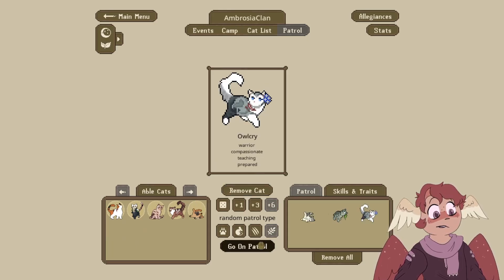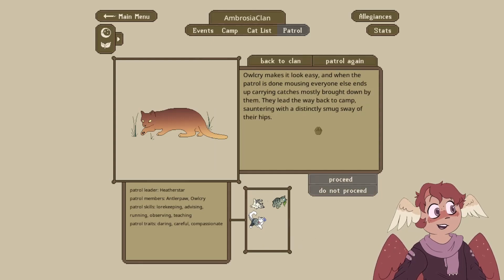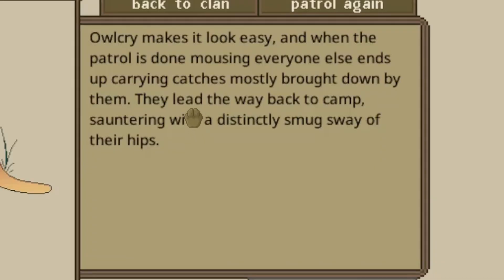Let's go ahead and put a few cats on patrol. Owlcry makes it look easy — when the patrol is done mousing, everyone else ends up carrying catches mostly brought down by them. They lead the way back to camp, soldiering with a distinctly smug sway of their head. The patrol discusses rumors that there's a badger denning in a certain part of AmbroClan territory. Everyone agrees it's concerning, and the patrol is much more alert than usual when collecting moss for bedding. Yeah, I don't want us to die to badgers immediately.